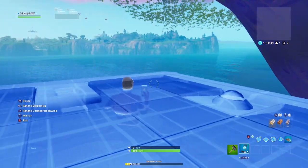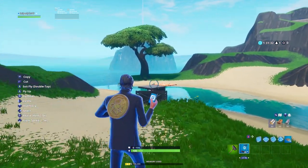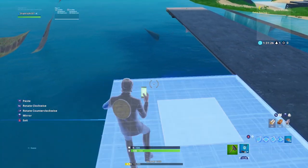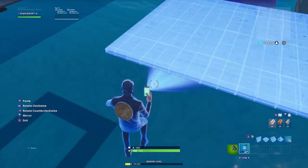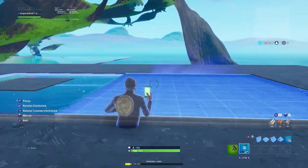Alright guys, so the first part of putting it underground — you'll want to get your hover platform underneath the map, right under here. Then you want to grab your floor and just build the base however big you want: a box, circle, whatever you want to do. For me I'm just gonna build kind of a rectangle — that's okay.